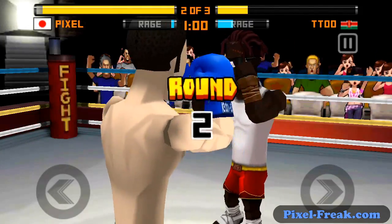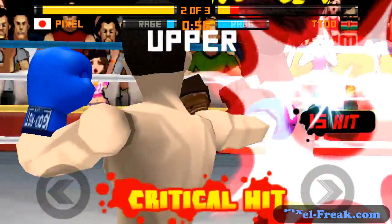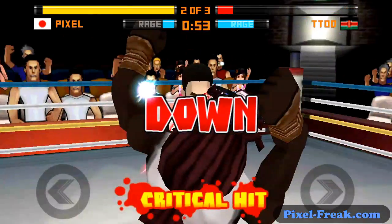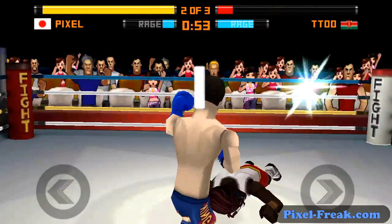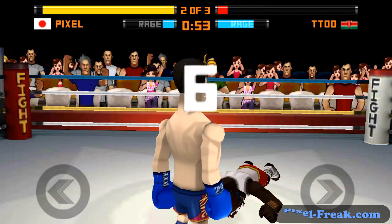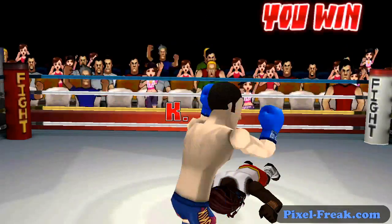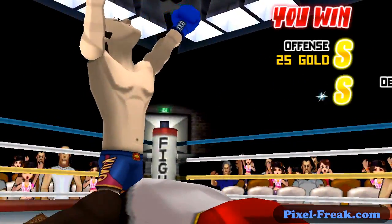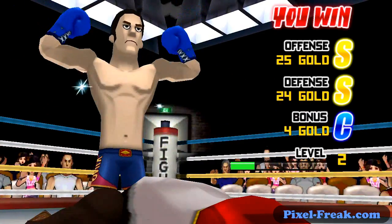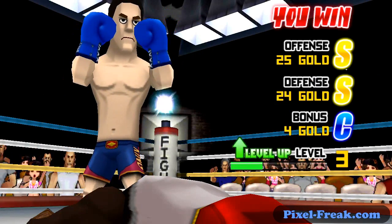Those special punches a lot of times will hit really, really hard. Those special hits do really big damage like hooks and uppercuts, only they move as fast as jabs. The way they work is you can actually purchase them — your enemies will do them on their own. You can purchase those skills with the money you accumulate throughout the game, and they randomly activate. So certain ones, when you do a hook, they'll randomly do like a super side jab thing.